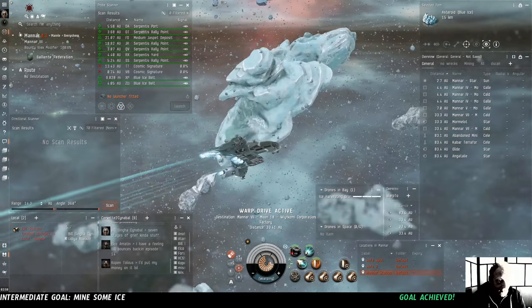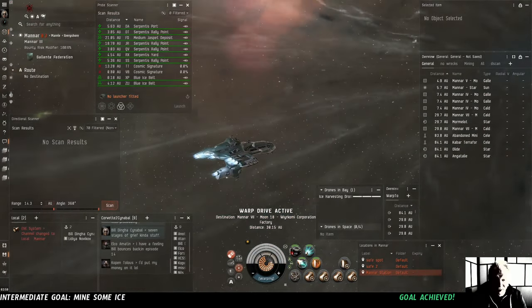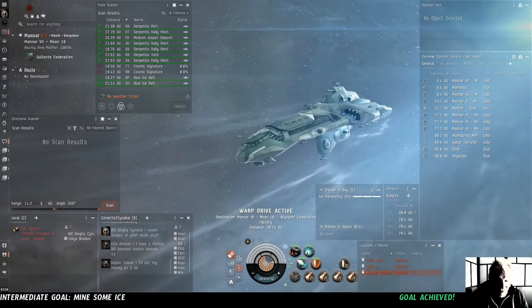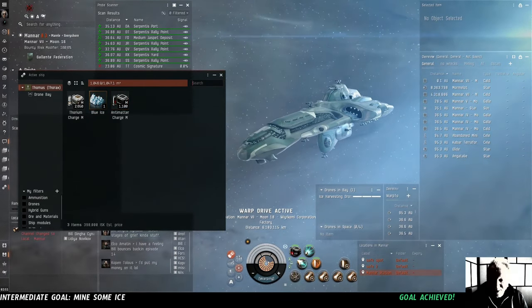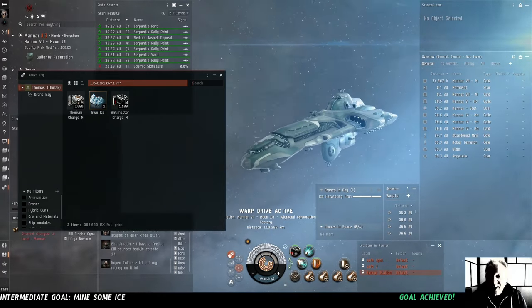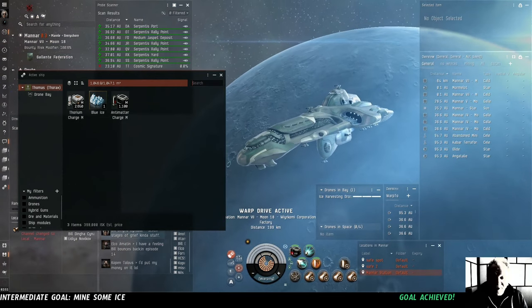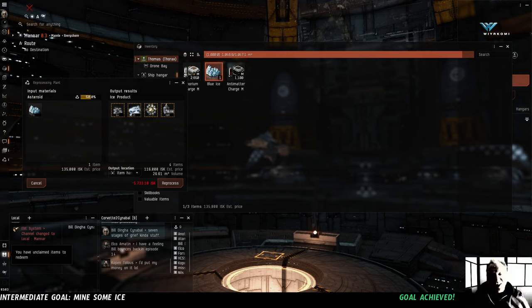It worked. No NPCs even showed up. We sent out our drone, he did his work, he brought us the ice. We can do this. Now what's this going to reprocess into? How many five-minute-and-five-second cycles are we going to have to sit through? Reprocessing the one unit of blue ice: 207 units of oxygen isotopes, 17 units of liquid ozone, and 34 units of heavy water.